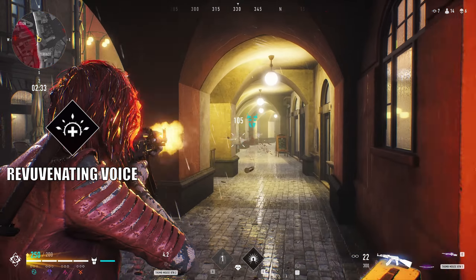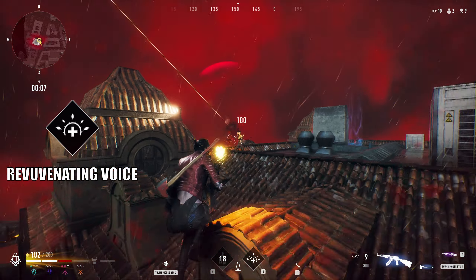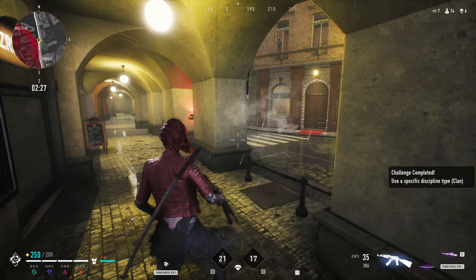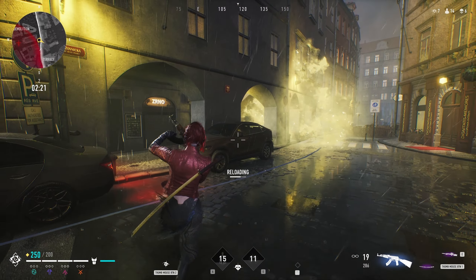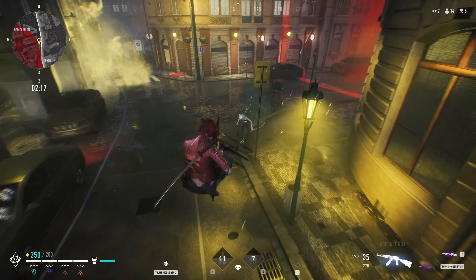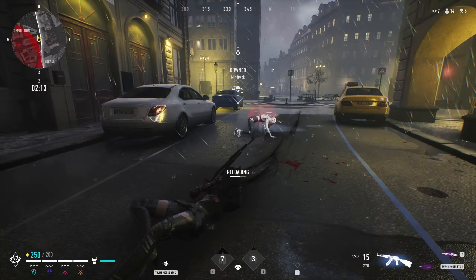Muse is the other Toreador archetype, and her main ability, Rejuvenating Voice, is a healing effect for you and your allies. Using it will trigger an instant 40 hit point heal, and then 10 hit points per second until you stop using it. The burst heal of 40 is the fastest healing you can get in the game. There is no limit to how long you are able to heal for, however if you take any damage or attempt to perform a different action like swapping weapons, the healing will stop. Once the healing is over, you will need to wait 18 seconds for the cooldown.